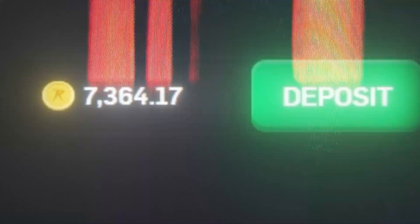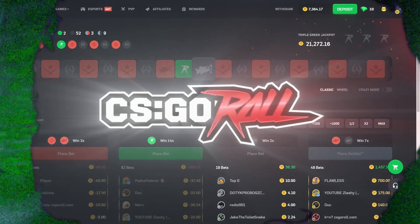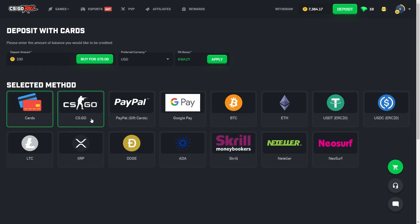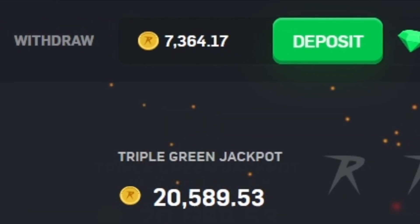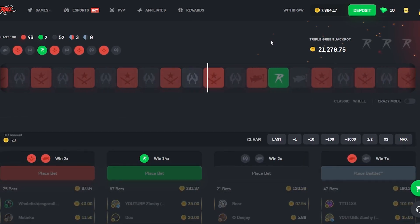Ladies and gentlemen, today we're taking seven thousand three hundred and sixty four dollars to CSGORoll. We just deposited my Howl — if we go over here to deposit, you guys can see these are the skins that we're left with. Unfortunately skins are going down quite a bit right now, however I want to see how far we can take this balance today.